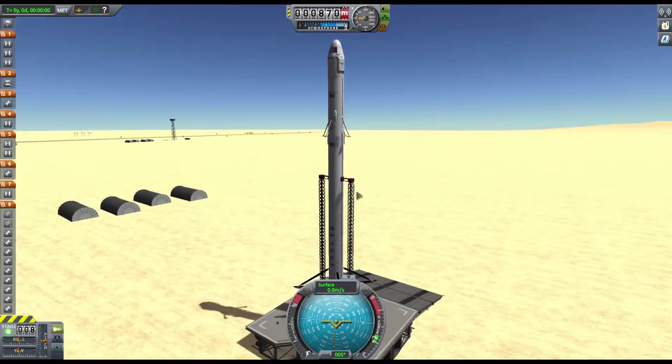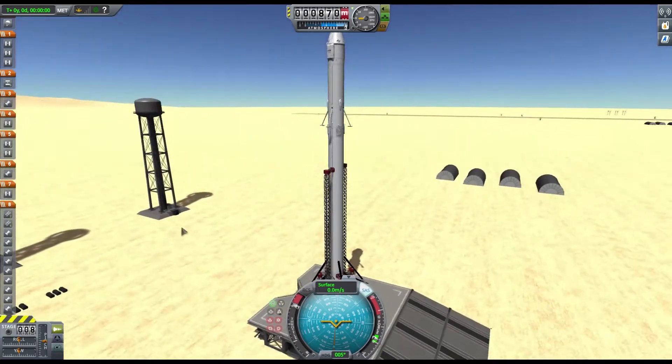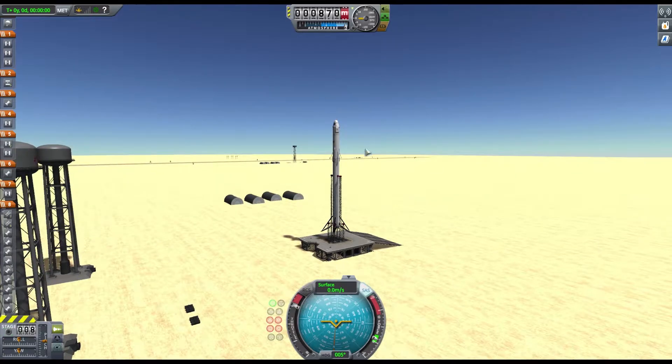Look at this, we're in the desert. Let's put the SAS on, put our thrust up to maximum. See, it looks like Area 51. Let's lean around a little bit so we get a better view. And let's launch this guy.